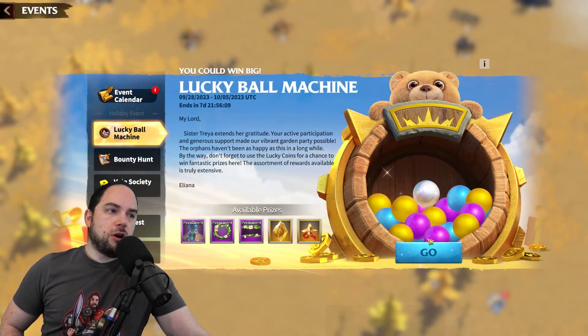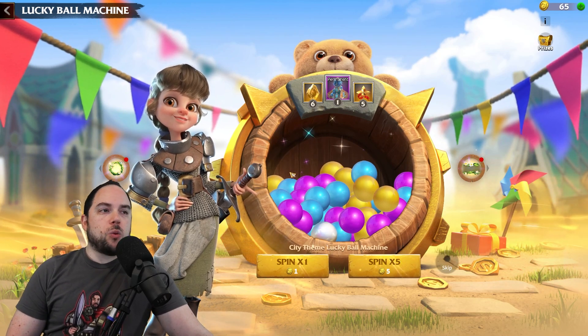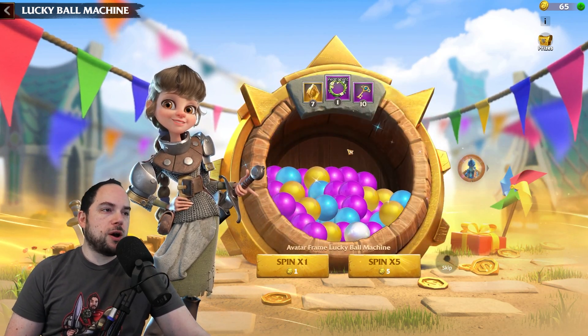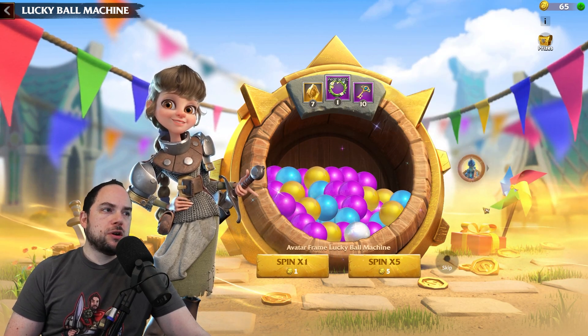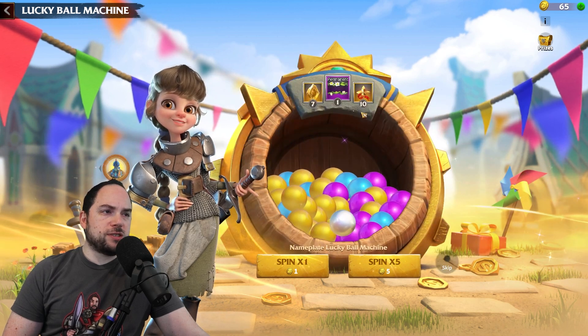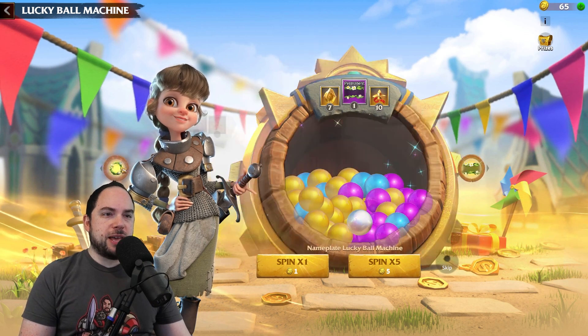So we go to the Ball Machine — and this is a weird one. The way this event works is that there are three different Ball Machines you can pull from. Presumably the prize pools are more favorable in some than others. The city theme seems like the obvious thing to go for.